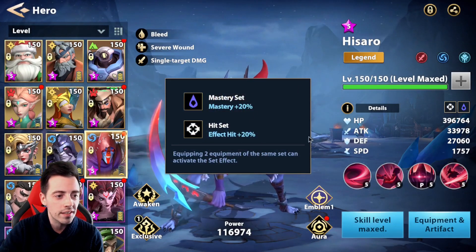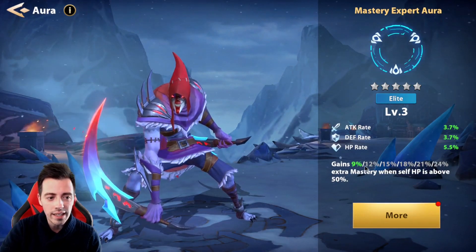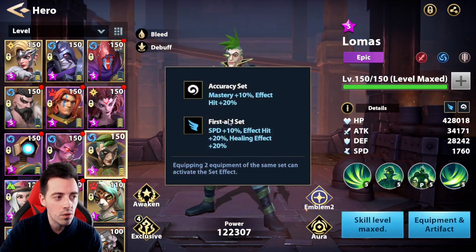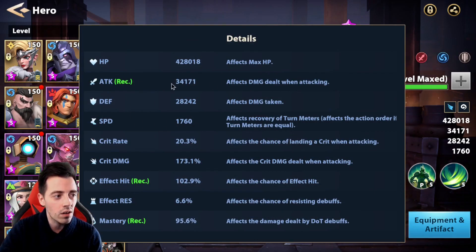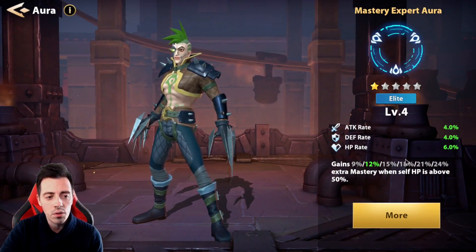This is my His Arrow — I'm using a mastery set and an effect hit set. His stats: almost 34k attack, almost 90% effect hit and almost 100% mastery. I'm running him with this aura — it is a new one, not maxed out, so I can get a lot more damage if I increase it. And these are his emblems. Then this is my Lomas — I'm running him with an accuracy set and the first aid set, two forge sets, so he gets a ton of extra stats. His stats: 34k attack, almost 103% effect hit and 95% mastery. I'm using the exact same emblems and a similar aura — I can still improve his damage since it's not max level.